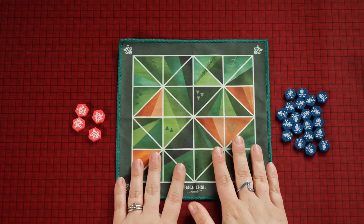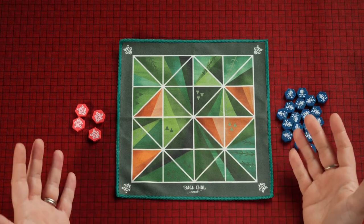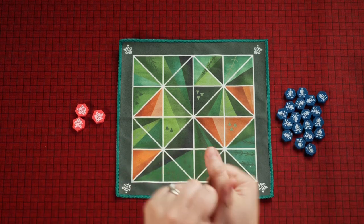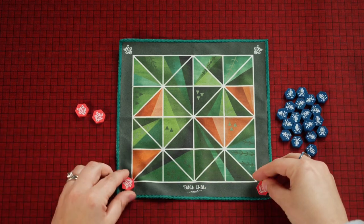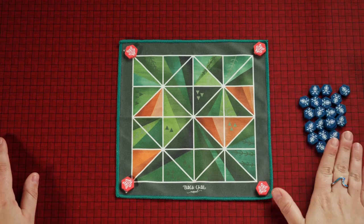Let's take a look at setup. You're going to lay the mat out with the Bag Chow side setup, then decide the player roles. One way to do so is taking one token of each, putting it in your hand — whoever ends up with the tiger is the tiger player, and whoever ends up with the goat is the goat player. Then place a tiger in each corner of the mat, and the goat player collects their 20 goat tokens.